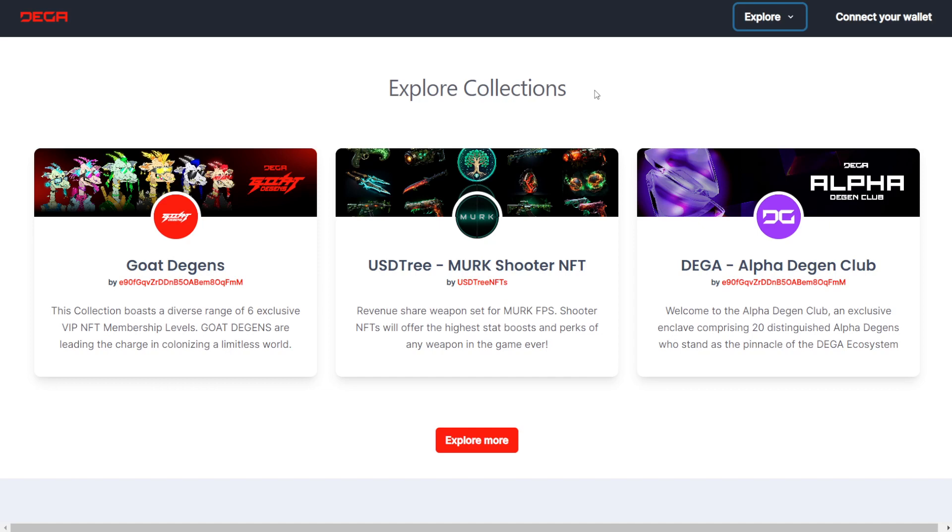So a little bit of a description behind these. The GOAT DGENs collection boasts a diverse range of six exclusive VIP NFT membership levels — GOAT DGENs are leading the charge in colonizing a limitless world. USDTree is a revenue share weapon set for Merc FPS. Shooter NFTs will offer the highest stat boosts and perks of any weapon in the game ever. And for DIGA Alpha DGEN Club: welcome to the Alpha DGEN Club, an exclusive enclave comprising 20 distinguished Alpha DGENs who stand as the pinnacle of the DIGA ecosystem.